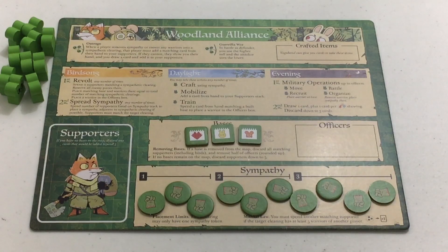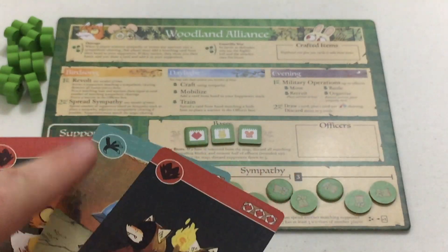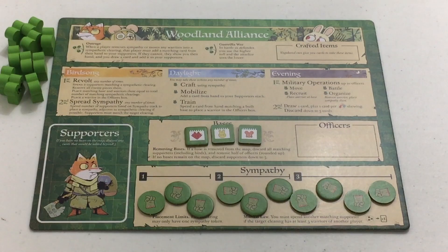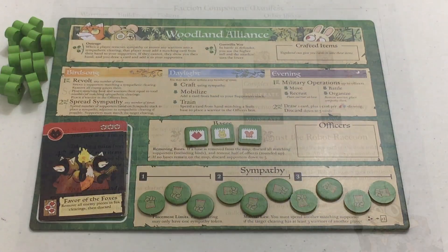Let's not forget to draw our three supporters. We've got two foxes and a bird supporter. Normally these would be kept face down in a regular game, but obviously playing solo I'll keep them face up — easier that way.